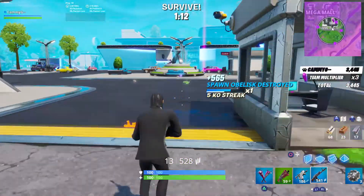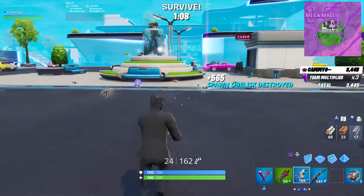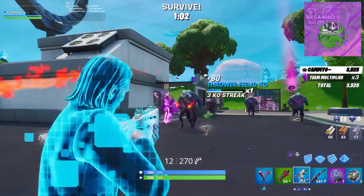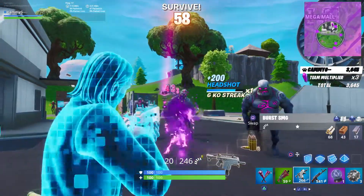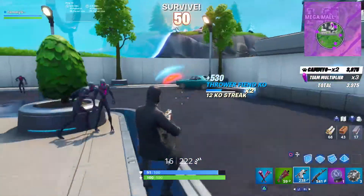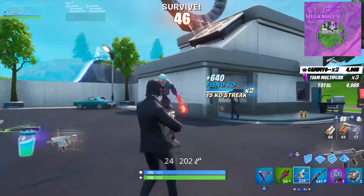It dropped something - what is that purple thing? I'll pick up the rift, that could be useful. This vector's pretty good, I'm not gonna lie. And then you get shield every time you kill them so I'm not too worried about getting hit here at the moment.